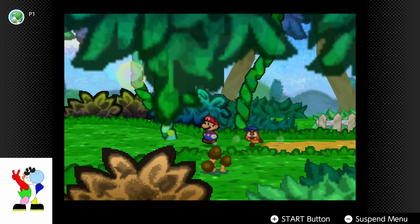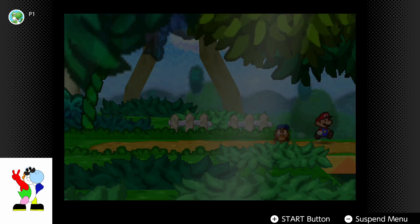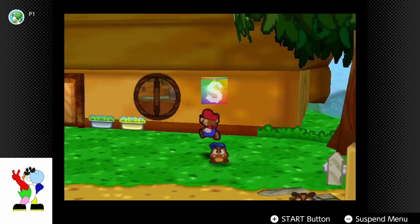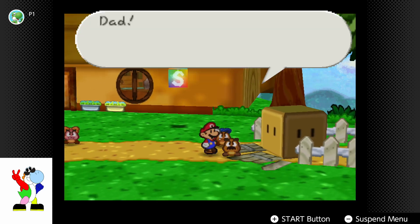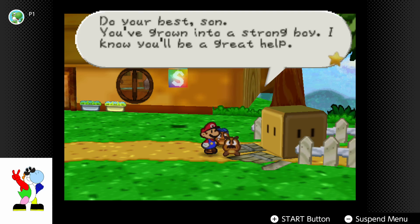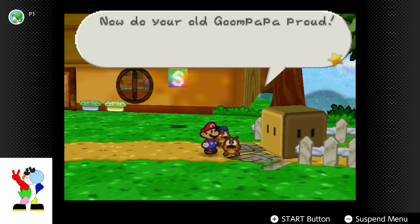Okay, let's see — can I do anything here now, since I have a hammer? I probably should say two. Oh, what's this? You got the Goom Nut. Dad, did you hear? I'm going out adventuring with Mario. I'll make you proud, Dad. I swear it. Do your best, son. You've grown into a strong boy. I know you'll be a great help. It's a good thing you've spent so much time training. Now do your old Goom Paw Paw proud.